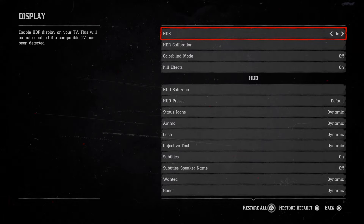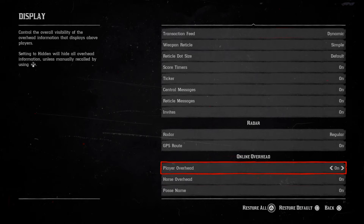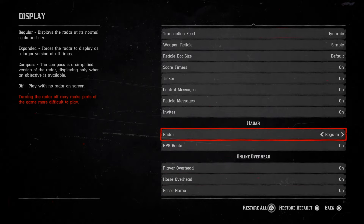Instead of going down through all the options, you want to press up on your D-pad, and as you can see there, it's radar and it's set on regular at the moment.